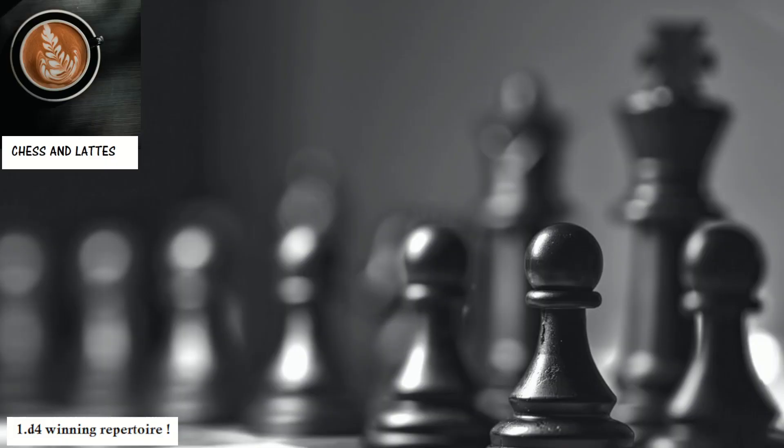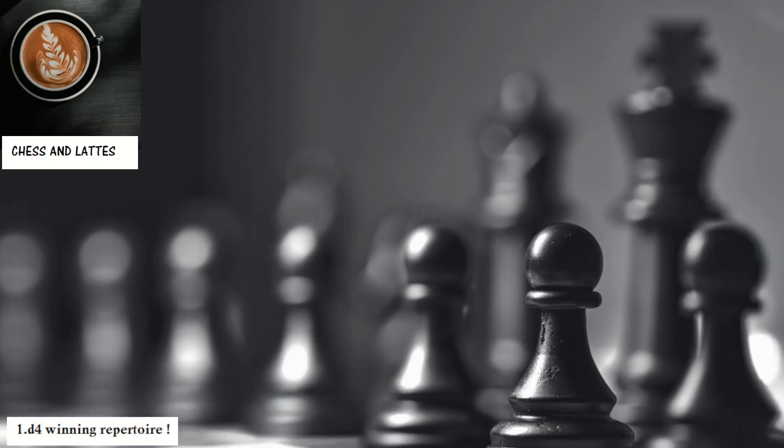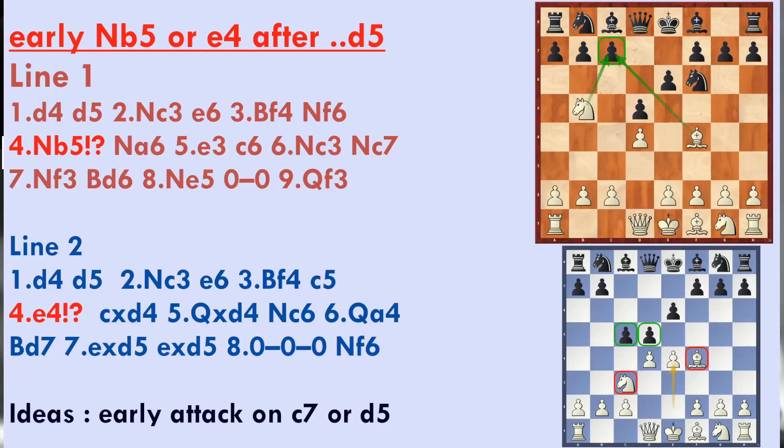Welcome to chapter 2 of our ambitious repertoire, 1.d4, Winning with White. In the previous chapter, we analyzed the line where Black played Bf5 — I have a video covering that. But today, two different lines: when Black keeps the bishop on c8.